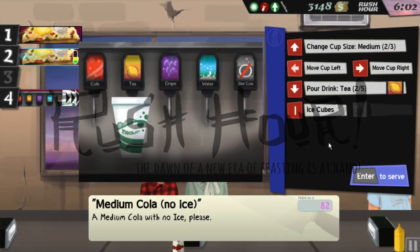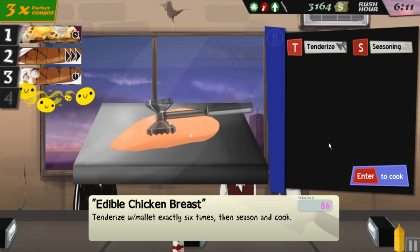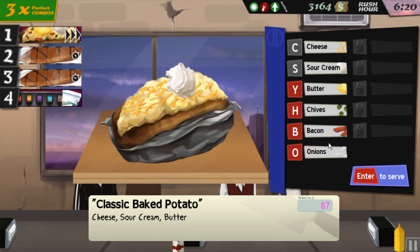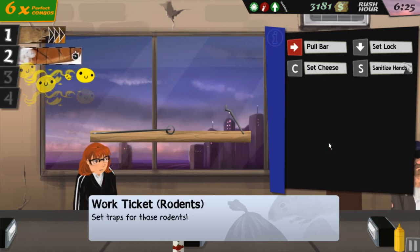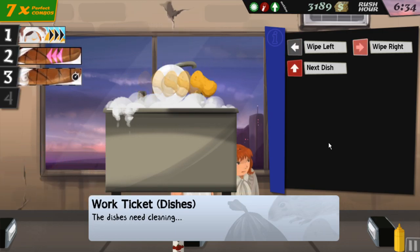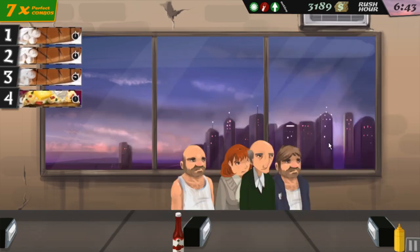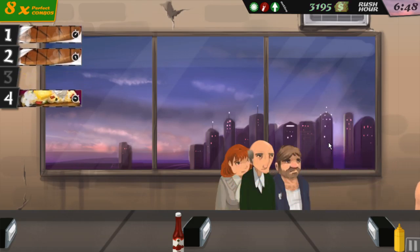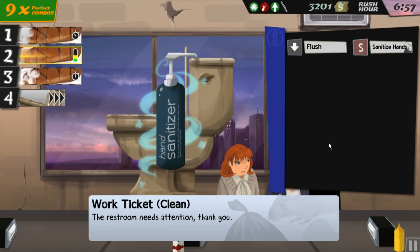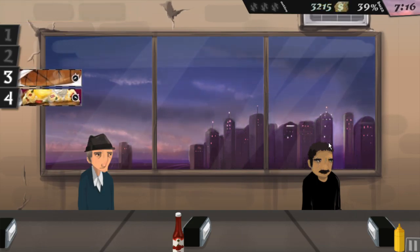Medium cola with no ice, here you go sir. Just butter, here you go sir, have a nice day. Cheese, sour cream, and butter — have a nice day. Cola with no ice. Come on, we can get these dishes wiped in record time. People want their meat tenderized exactly six times — not seven, not five. Cheese, sour cream, and butter — there you go. Flush the toilet — somebody doesn't flush the toilet, you gotta go in there, clean it up. Happens more often than you'd think.